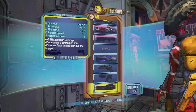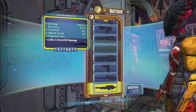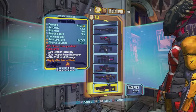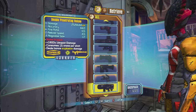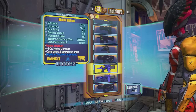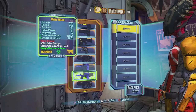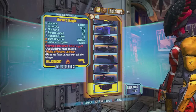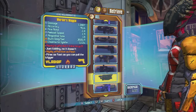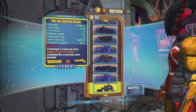I got some weapons, shields, grenade mods — and y'all see I'm tired right now — and relics. Let me see: you got your grenade mods and relics in there.